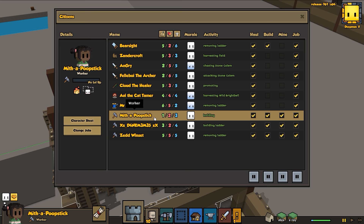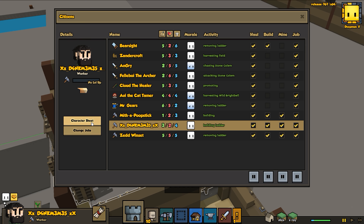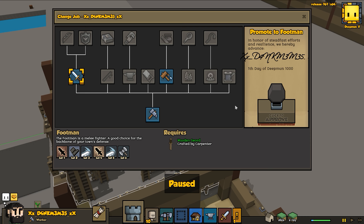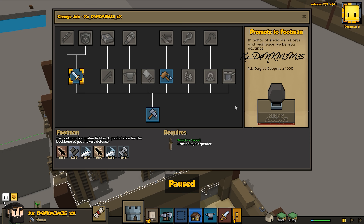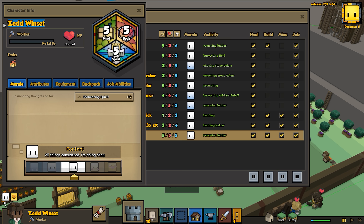Since we've got so many extra swords kicking around, we're going to assign a whole bunch of random people as warriors - for example, Mythopoopsnick with only two health, you are actually going to become a temporary footman. Then we're going to make Dank Meme a temporary footman as well. Since we've got extra swords we might as well - we're going to need all the help we can get right now.